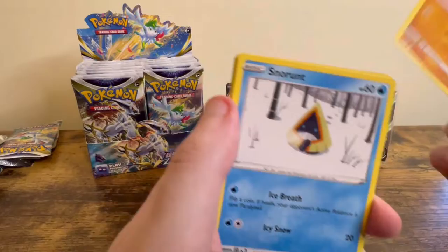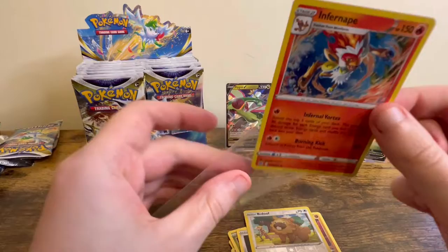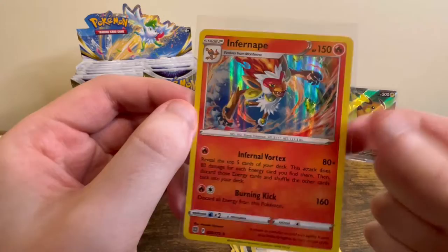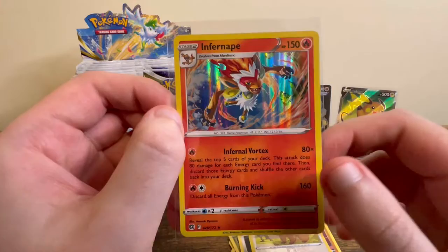Continuing: Baltoy, Axew, Nosepass, Swinub, Klink, Bidoof Reverse, and an Infernape Hollow. I've seen the Hollows you can get — I believe all the final evolutions of the Gen 4 starters can be pulled as Hollows in this set. This one's really cool, I really like the background and the way that Infernape is like coming at you.